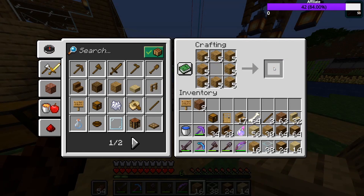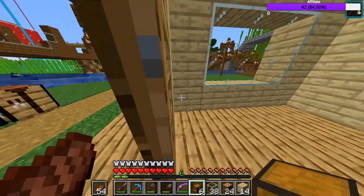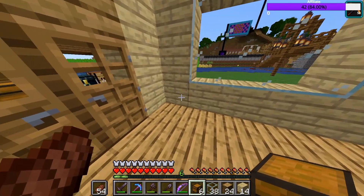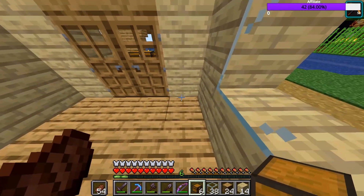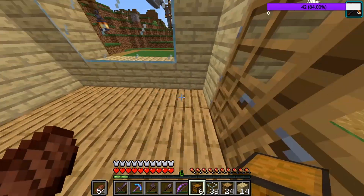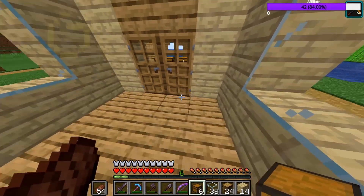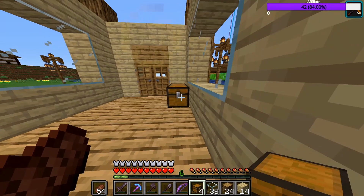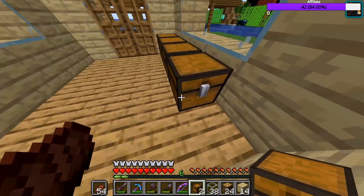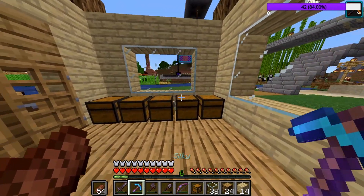We're going to make six chests currently, and these are not going to be connected with each other — we're going to make them disconnected. We don't want to use this side of the shop, and I'll explain why in just a second. We're going to place them across — one, two, three, four, five — and those are all the chests currently.